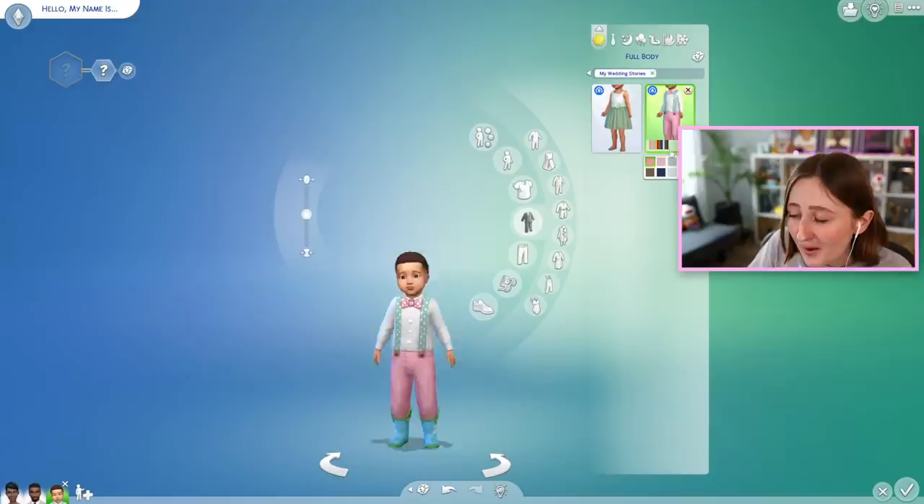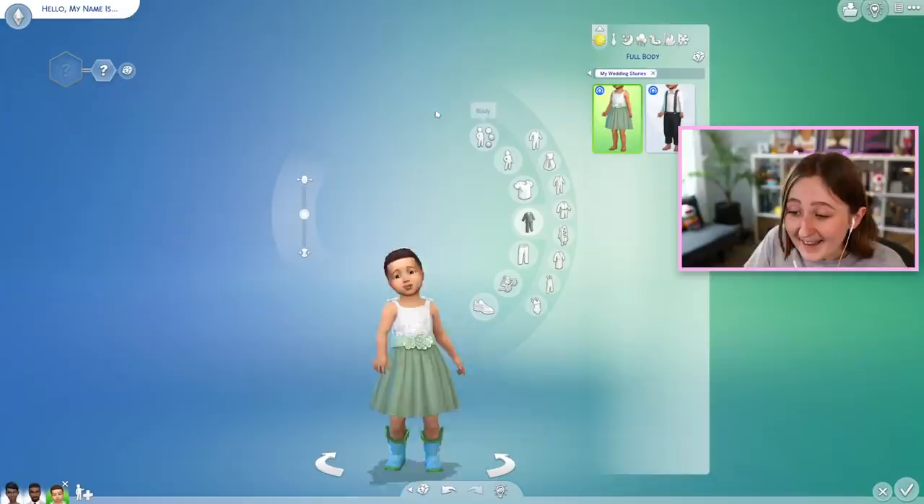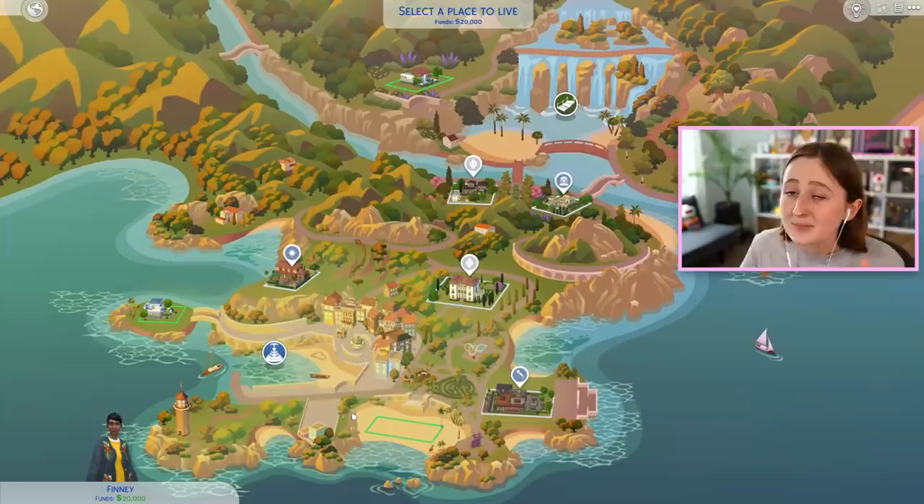Oh, I forgot — there is one pair of shoes for the kids. The toddlers also got a couple items: this super adorable little outfit with the suspenders and such nice swatches — I love the polka dots — and this adorable little dress with sparkles. I think this is probably one of my favorite things in the whole pack.